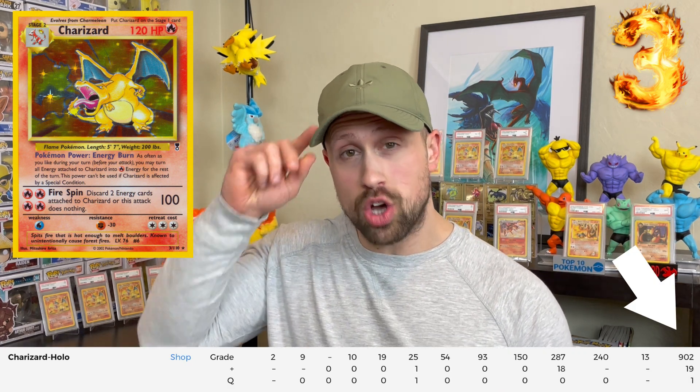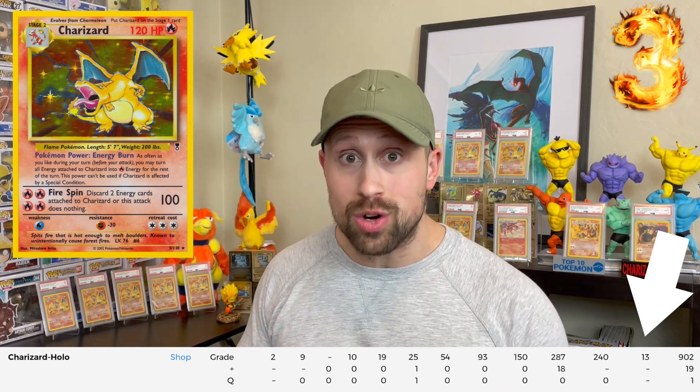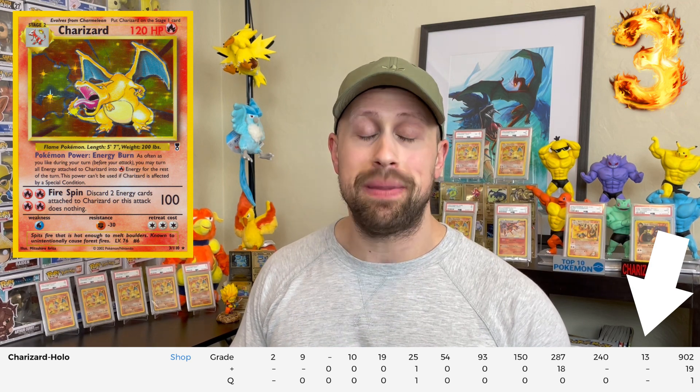Getting down to the final three, we have another base set Charizard artwork: the Legendary Collection holofoil card. This card has 923 total graded copies with only 13 of them achieving PSA 10 status, giving this holo from Legendary Collections a 1.4% gem mint rate. This makes it number three on our list and a very expensive PSA 10 card.